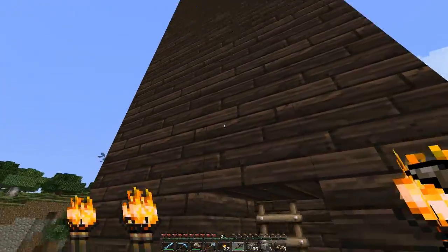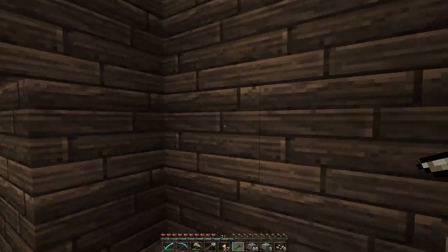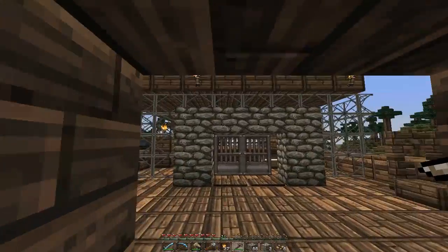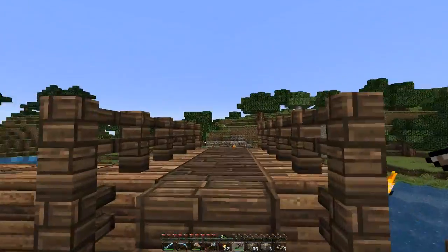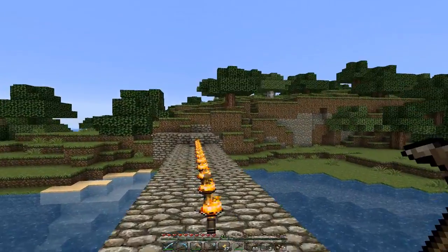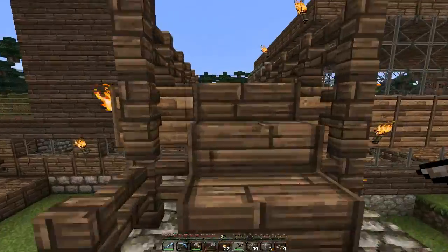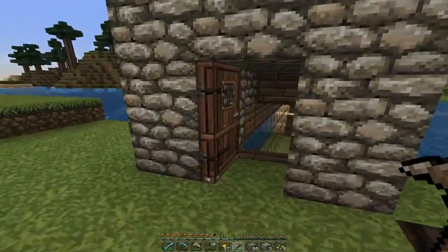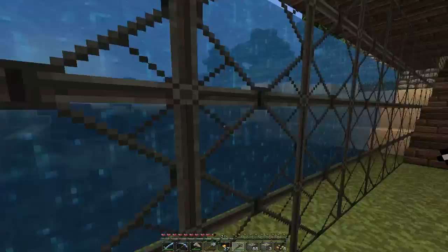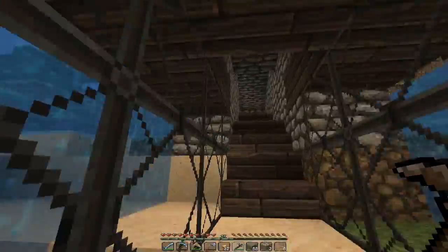I actually haven't done anything with this tower. I said I'd extend it and put something at the top - I put a bed at the top and a chest full of stuff, and that was it. What's happening with this? I think I may have patched it up since last episode when I kind of ruined it.